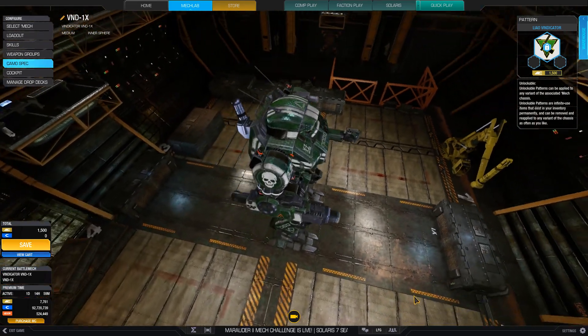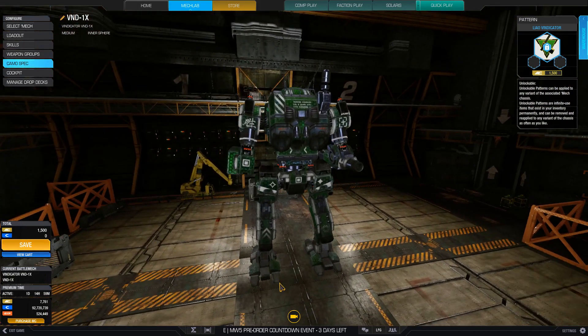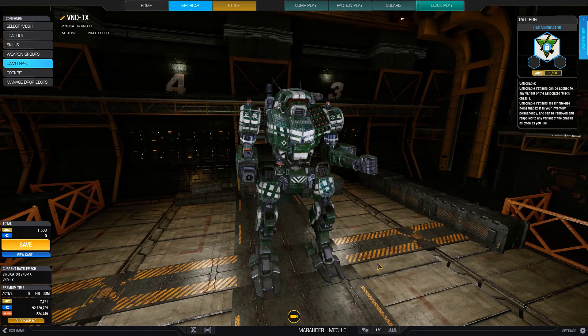In this video, we'll look at the Vindicator 1X, which at one point was probably among the worst 5 mechs in MWO, but why should you care about this chassis now? I think it's a good example of where meta shifts are making some chassis more viable. Let's not sugarcoat this though — it's still not good, but with the solo queue being more DPS focused, the Vindicator 1X and other mechs with big cooldown quirks can be put to good use.